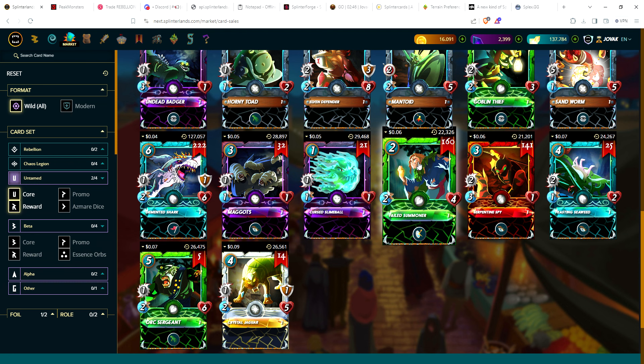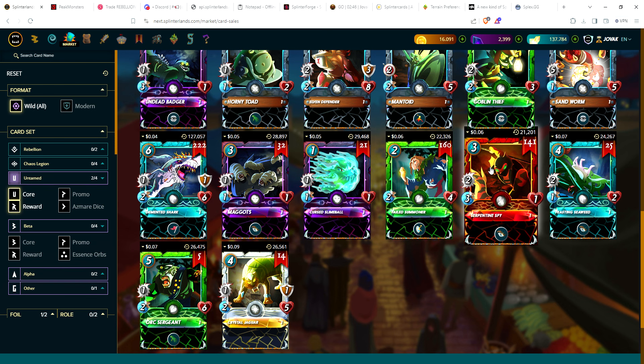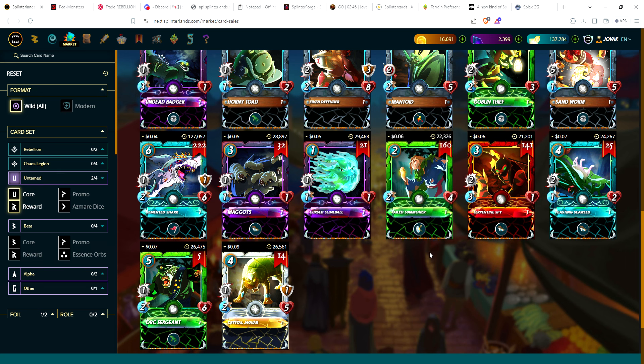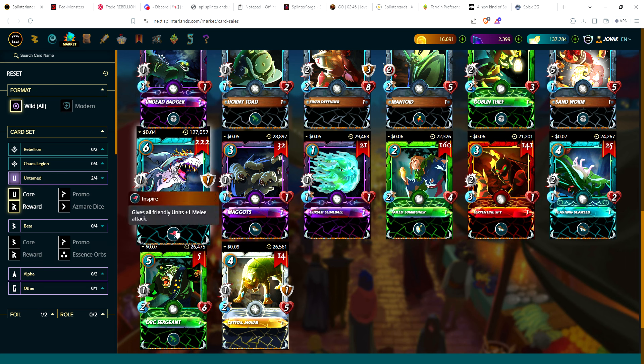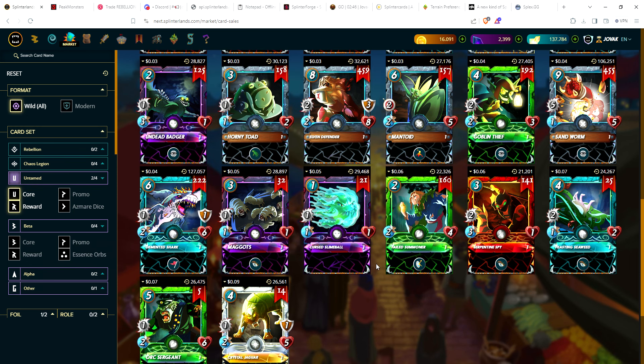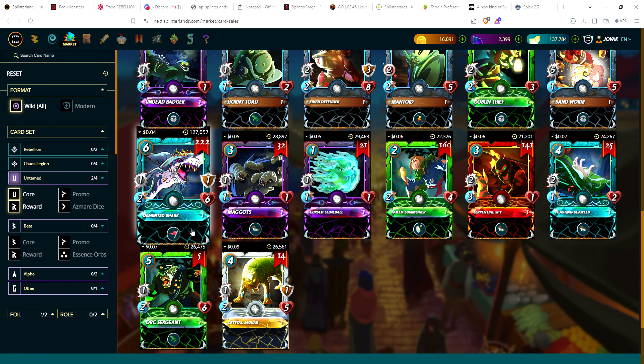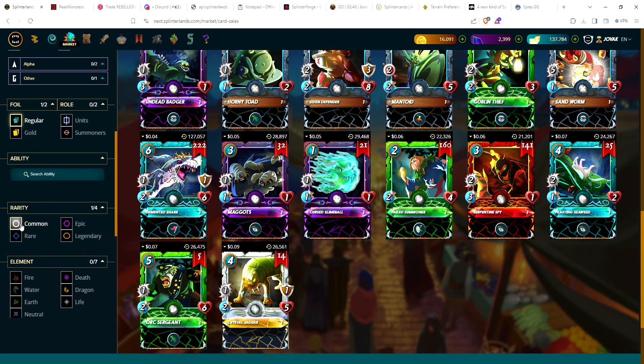If you don't have Failed Summoner or Serpentine Spy or you want more copies to level them, now is definitely the time — six cents each. Same for Demented Shark with inspire at four cents, and Undead Badger for three cents. Some very affordable untamed commons. For rares, cheapest is four cents for the Temple Priest. Luminous Eagle is another good card at eight cents. Mother Khala, an untamed summoner, is only 10 cents — 25 copies for max silver is $2.50.